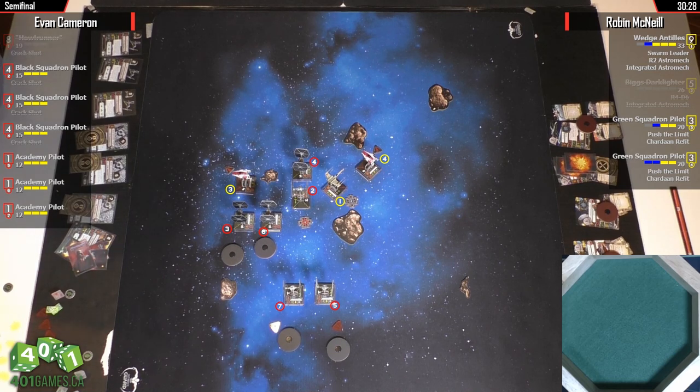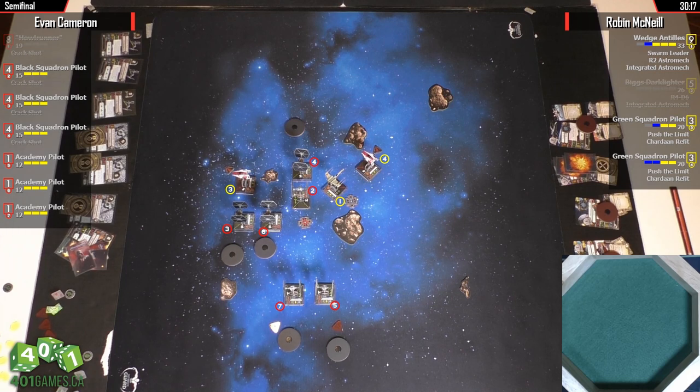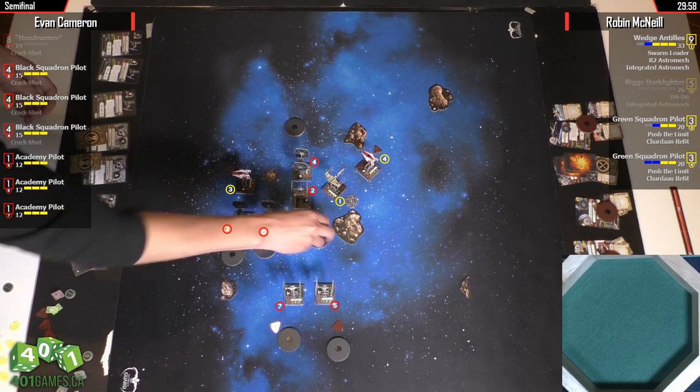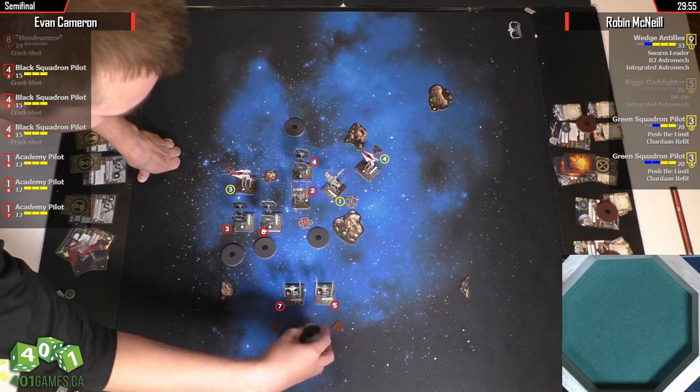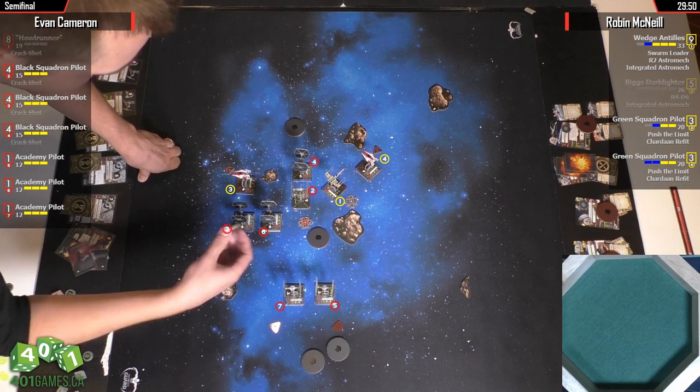This will be an interesting turn. Robin's going to have to start being a little aggressive. Not too aggressive, but he needs to keep in mind that his A-Wings have some shields, and Evan's TIE Fighters do not. It's okay to line up some sketchy moves from time to time to try to rip something off the board. A-Wing number three probably just makes it... you might get a range one shot on that TIE Fighter who K-turns.